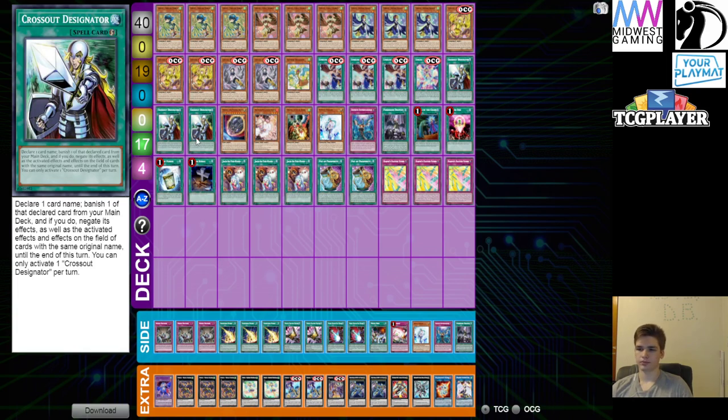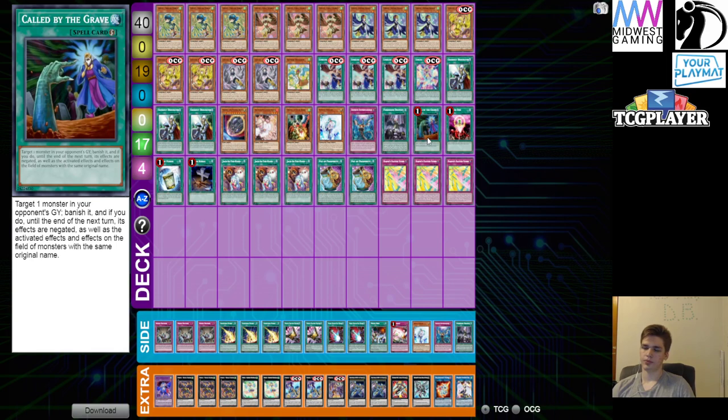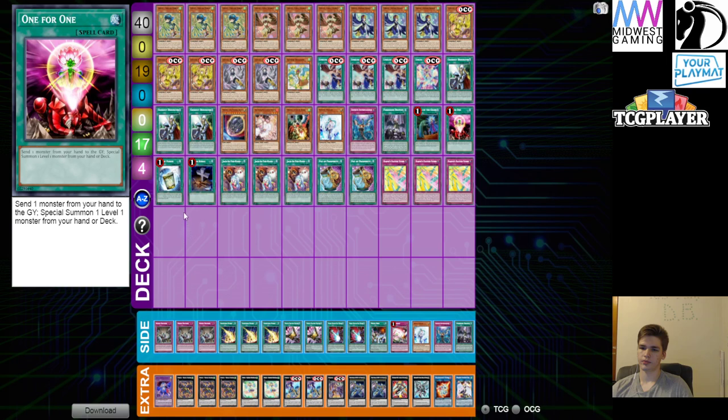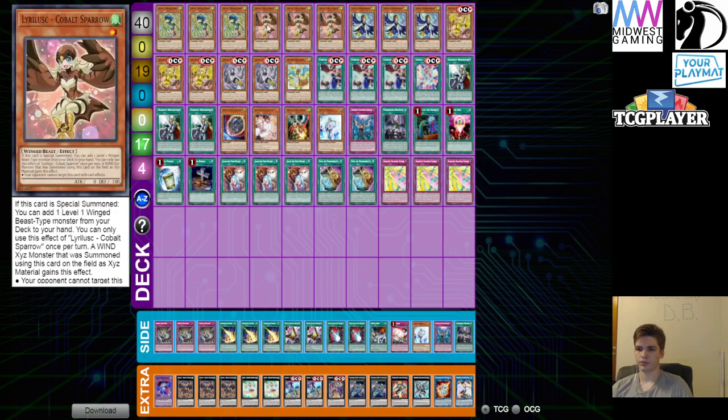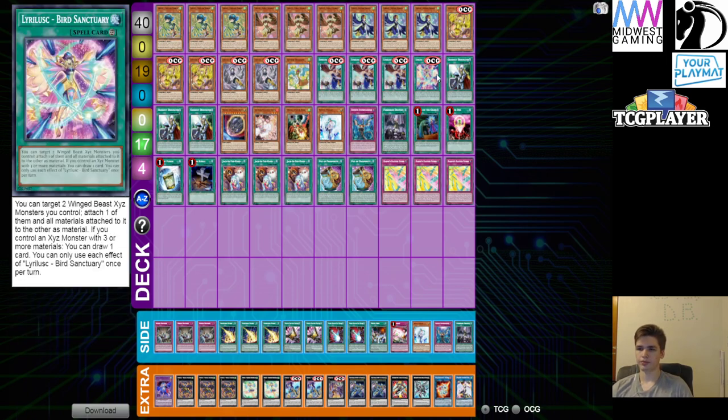The nice thing about Droll and Effect Veiler is you can use them as a normal summon if your hand's not that great, just to extend out and get into Recital Starling for an additional search so you can pop off. We run the one Called by the Grave to hit hand traps and make sure combos go through. We run the one One for One because you can discard a Celeste Wagtail, summon Cobalt, use Cobalt's effect to search Canary, use Canary to summon back Wagtail, get the Wagtail effect to search Bird Call or Bird Sanctuary, then use your Xyz plays — it's a one-card starter that gets you into so much.